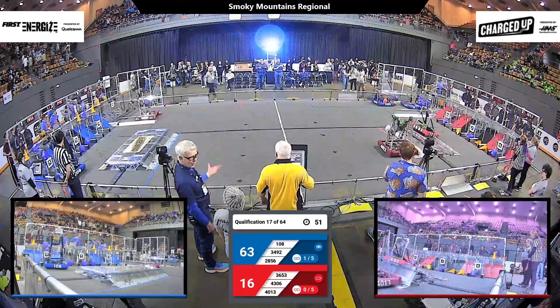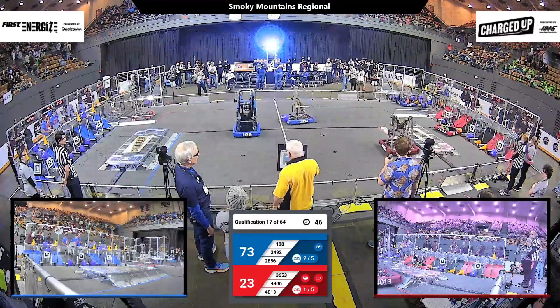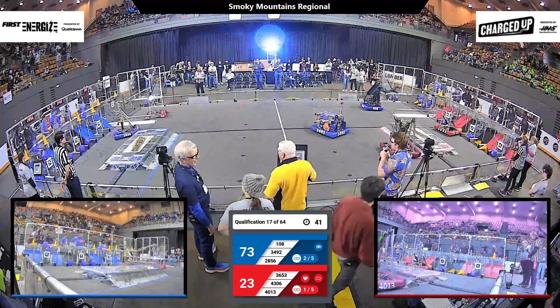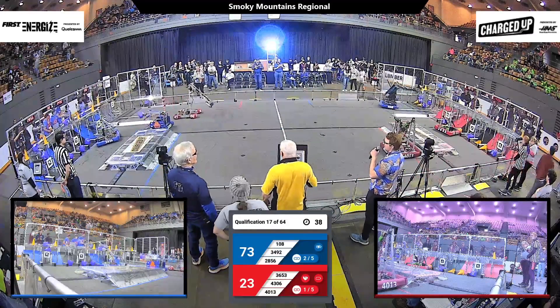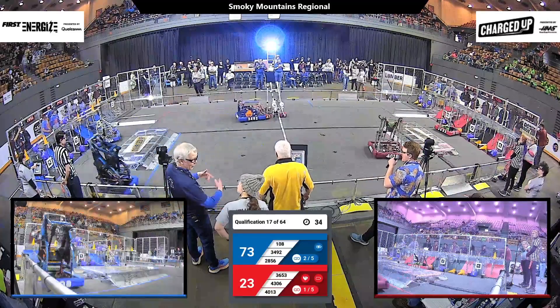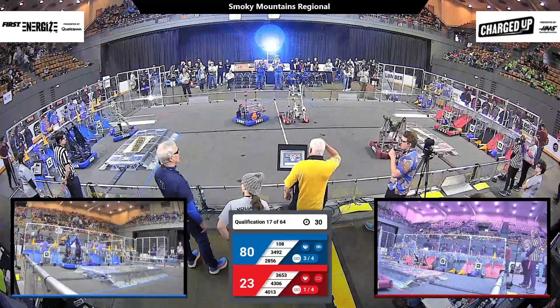Red's got a lot of ground to make up if they want to get this match going. Looks like red might be lining up to do an early climb and try to lock in a ranking point. 46-13 coming back empty-handed as 28-56 goes up with the cube. Can they score it? Up on a high node is where they're going with it — it drops mid. That's still some points for the blue alliance.